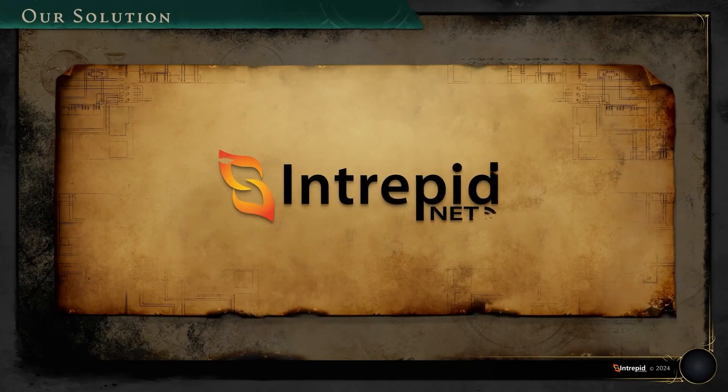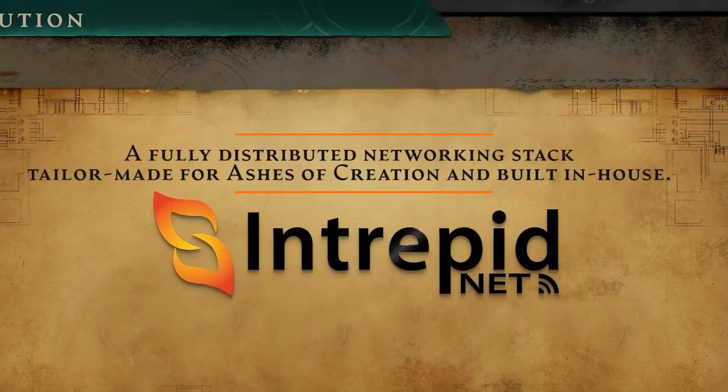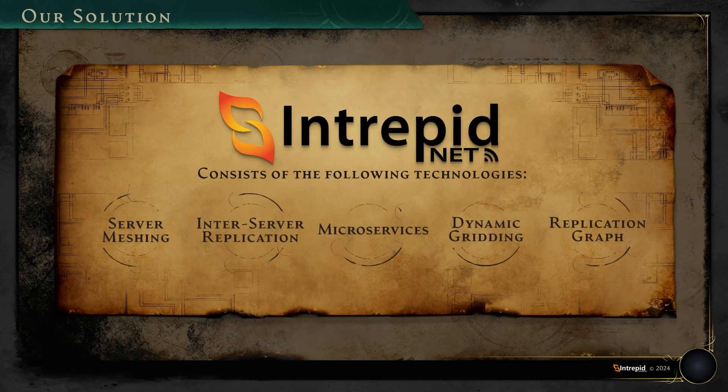IntrepidNet is a fully distributed networking stack tailor-made for Ashes of Creation and built in-house. IntrepidNet consists of the following technologies: Server Meshing, Inter-Server Replication, Microservices, Dynamic Gridding, and Replication Graph. Let's break each of these down.